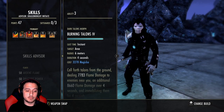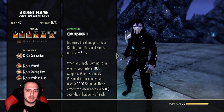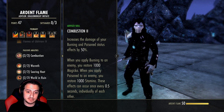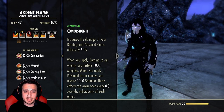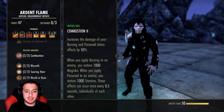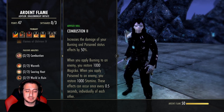The first thing we need to go over are the changes to the passives, primarily Combustion. You now get 1000 instead of 500 each time you apply a burning status effect or a poison effect, capped every half a second. This is a hard buff to the Mag DK — it essentially gives you up to 2000 mag recovery just from this passive alone, and it also applies to stamina.